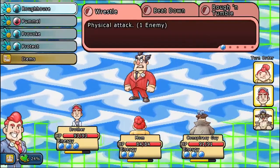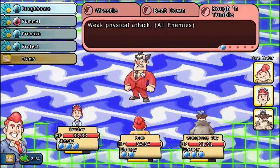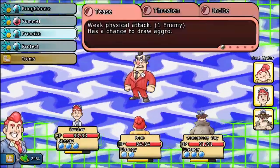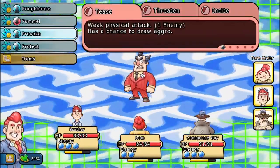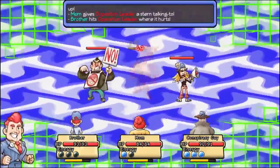In combat, you're going to want to focus on getting the enemy's attention with your provoke skills, and making sure you rack up enough energy so that you can finally use the Charlie Horse or Dogpile ability. That's going to be the most damage that you can do to an opponent. He also has a pretty good defense-up ability to give him more buffs if you need it.